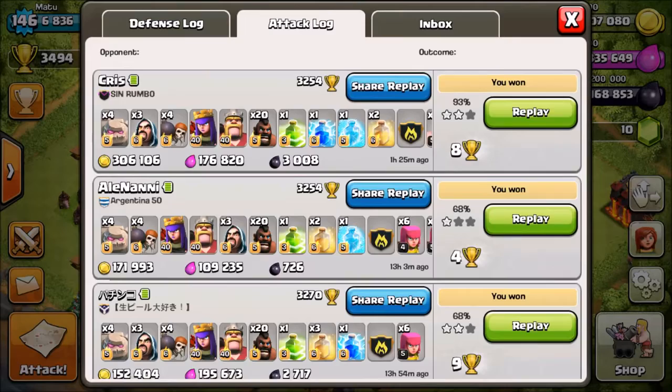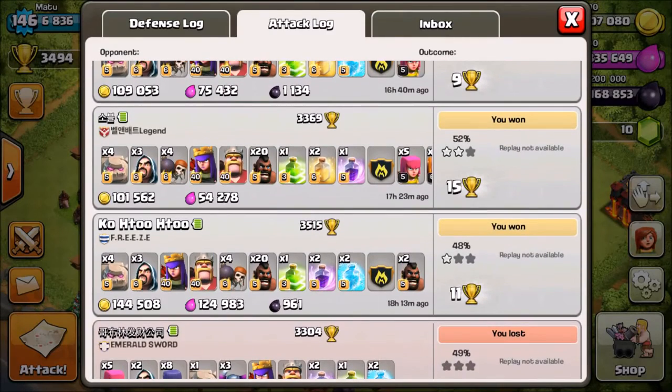I had 7 attacks and basically what I was using is 4 golems, my heroes, and then 20 Hog Riders. I'm trying to get 3 stars. I'm trying out the strategy because I've seen a lot of people in war 3-star with this army, so I wanted to give it a shot and see how I do.